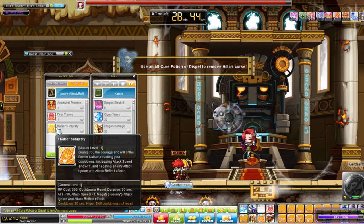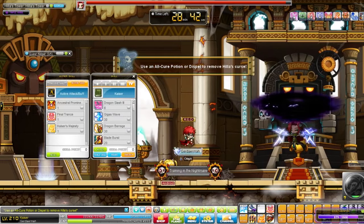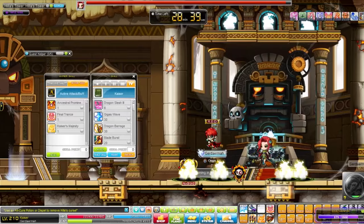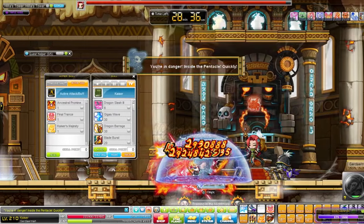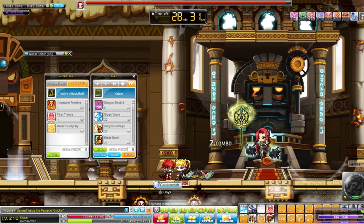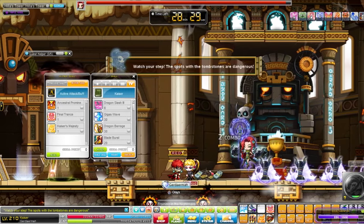With Kaiser's Hyper skill you can ignore Damage Reflect, but also weapon or magic attack debuffs when you hit one-on-one. Let's wait until Hilla does DR, and then we can show you how it works.